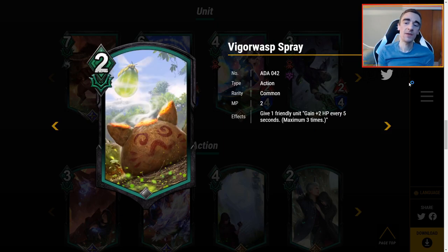Last is Spray — 2 MP. Give one friendly unit gain plus 2 HP every 5 seconds, maximum of 3 times. So this is at most plus 6 HP. This seems really good maybe with Charge Shot — plus 2, plus 2, plus 2. But we have the auto-heal card that doesn't have a maximum of 3 times, so yet again there are other cards I'd rather be playing.